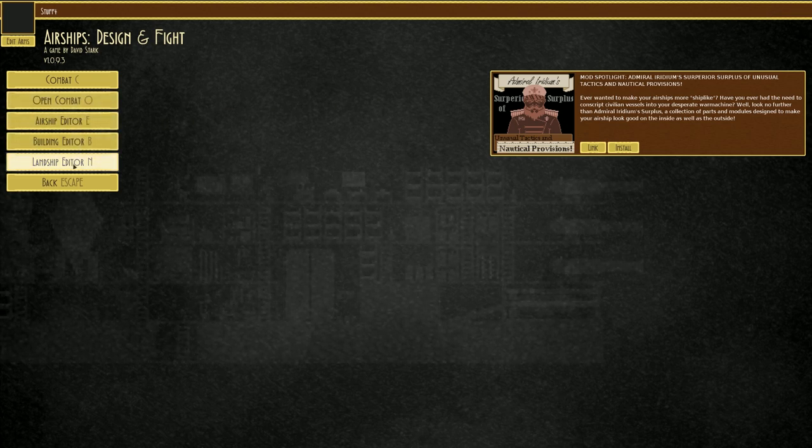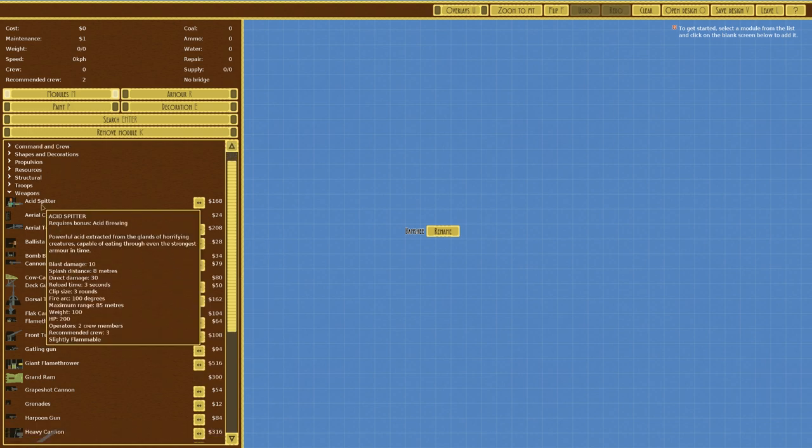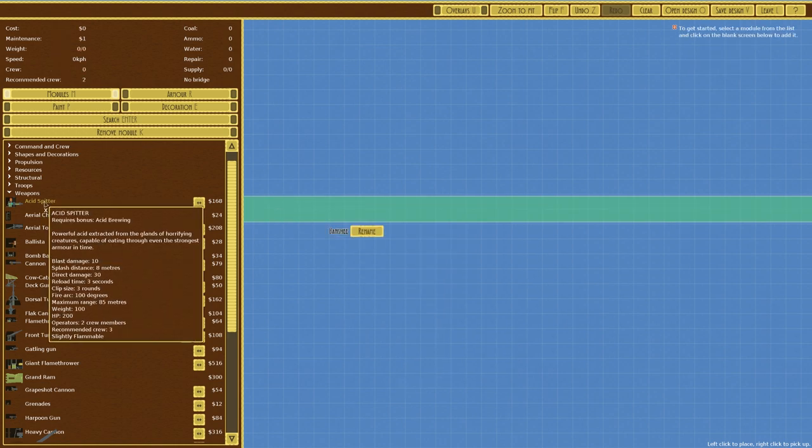Let's go over to the landship editor and check out our weapons. There are multiple things we could use. There's an acid spitter with a maximum range of sadly only 85 meters, so not brilliant, although it's pretty good at chewing through armor - it says powerful acid capable of eating through even the strongest armor in time. We tried these in a fairly recent episode and it didn't go too well.